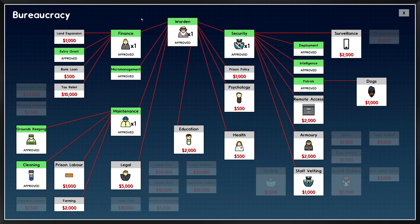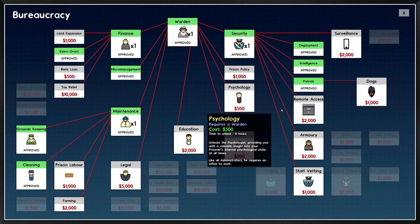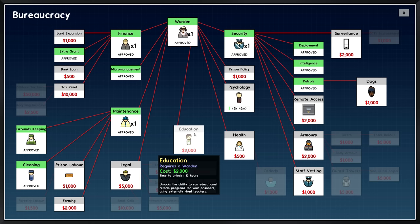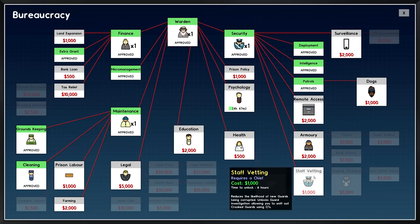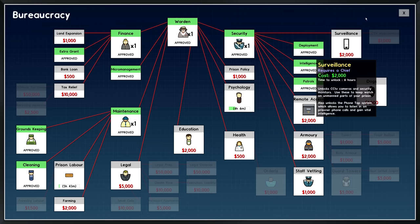Prison Policy allows me to increase and decrease punishments for all types of misconduct and also lets me control the nutritional policy, which is important. Psychology is going to let me see the needs of all my inmates, so we probably want to look into that. Education would be great too — it unlocks the ability to run educational reform programs for prisoners. There's also surveillance, remote access, staff vetting, and prison labor. Prison labor is one I want to get sooner than later — I think that would be pretty good.